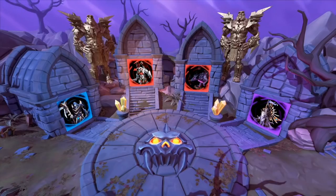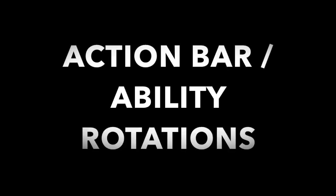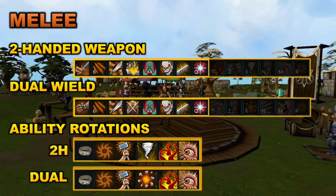I really hope you enjoy this video and find a few of these tips helpful. Starting off with our first tip, we have action bars and ability rotations. I want to briefly talk about some recommended action bars and abilities you would want to use. As you can see on screen, I have a sample for both the two-handed melee action bar and the dual-wield melee action bar, with the abilities ranked based on what order you'll want to use them, especially if you have Revolution active.